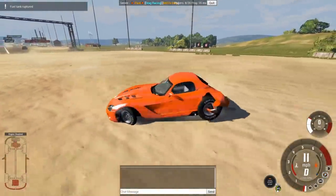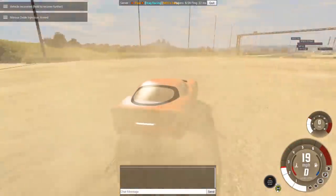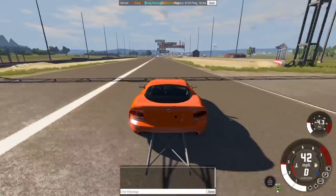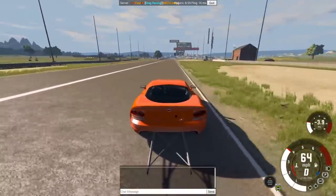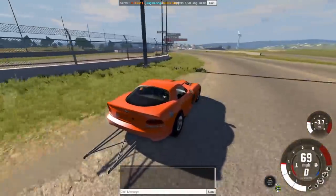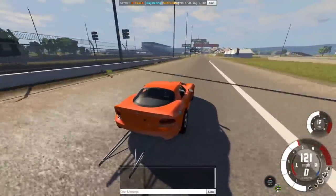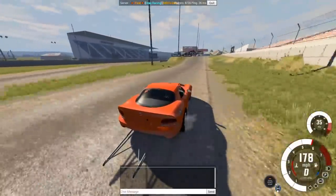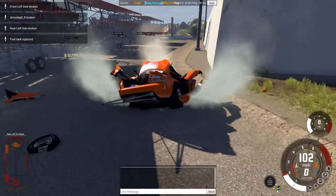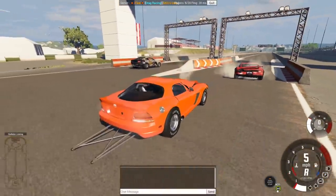If you get a good launch you might be able to catch me. The weird thing is the Viper's got a lag on the power kicking in - it's slow at first and then it kicks in. Mine just puts all the power down right from the get-go - that immediate shot of power. I say we give that one more shot. You want to switch lanes? I'll take the other lane. Oh, by the way, this leads to a jump! That tent is solid - it's made out of pure titanium!